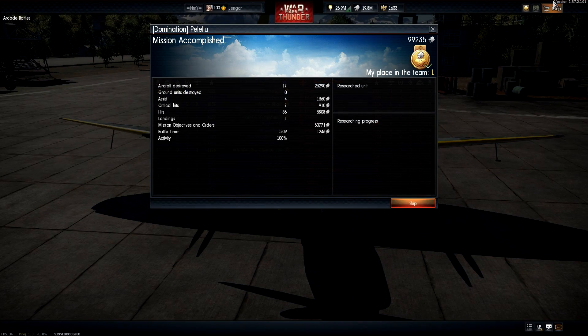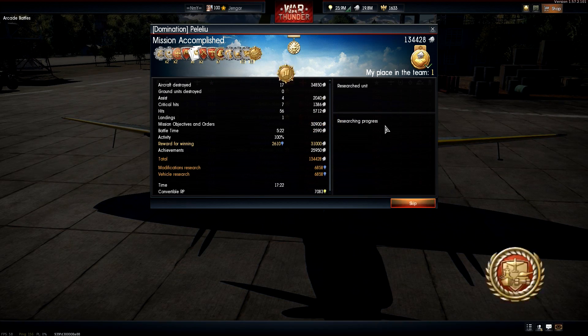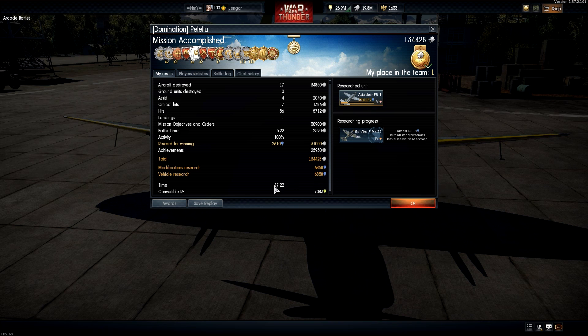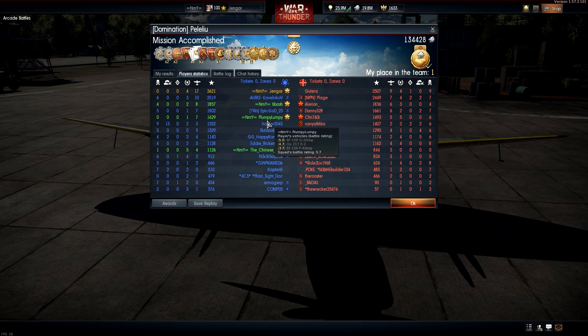17 kills — we get first place in the team. Let's see what kind of rewards we got: 134,000 Silver Lions, almost 7,000 research points for the attacker. We got Hero of the Sky, Survivor, and Best Squad — quite nice, good rewards. First place, very enjoyable. I'll see you in the conclusion.